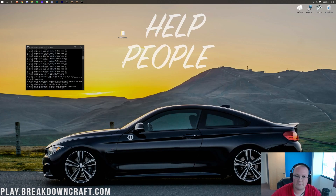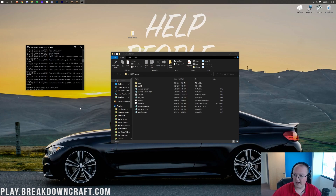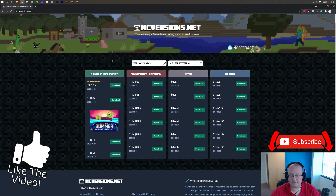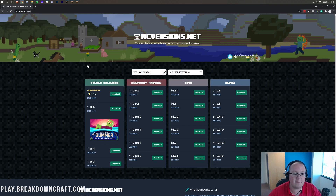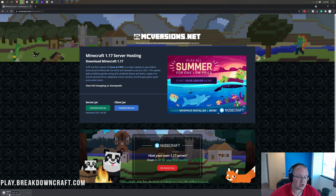Now we're going to update this one. The first thing we need to do is get the updated server.jar file. Go to the website linked in the description down below — here you will find the releases of Minecraft from the alpha back in 2009 all the way to the newest version in 2021. Click on 1.17, then click download, which takes you to a page where you can click 'download server.jar'. It will download to your desktop or your downloads folder — drag it to your desktop for ease of use.